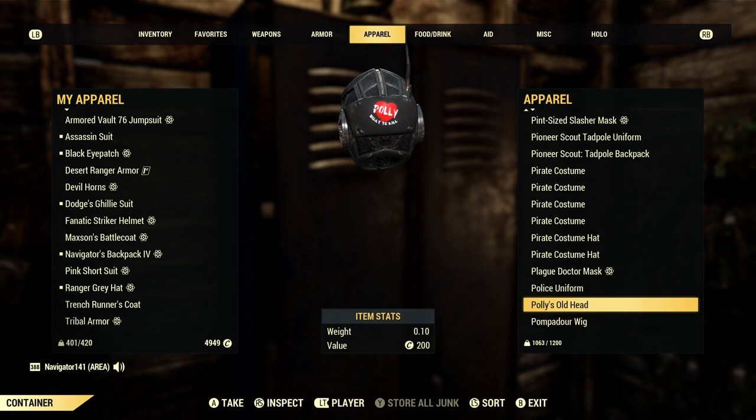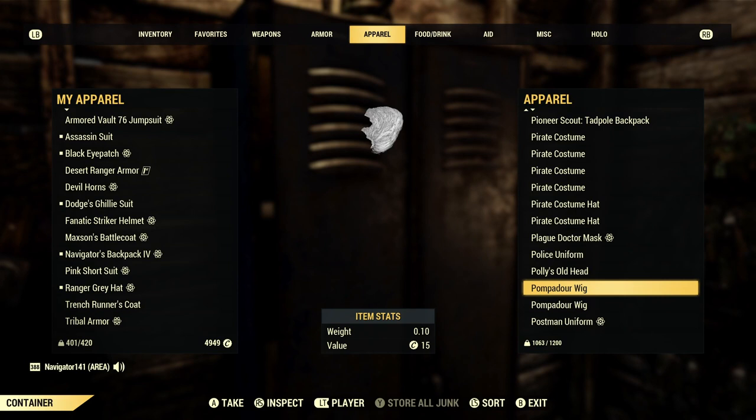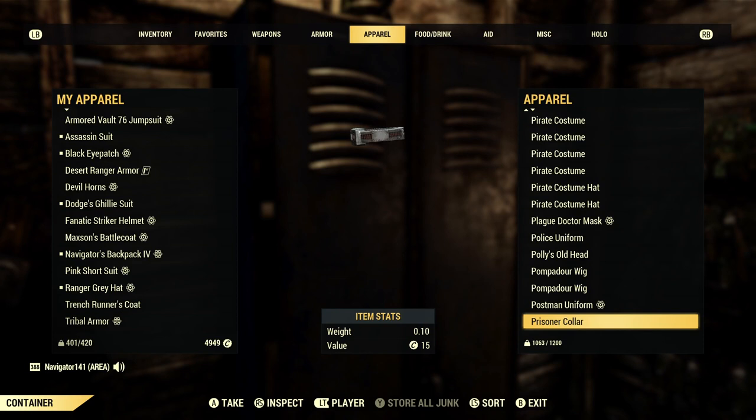Polly built to kill — so there you go. Pompadour wig — the only thing I don't like about this is it looks gray but when you put it on it's black. I wish it was a gray-white pompadour, or maybe there were different versions of it. That would've been so cool, because I love white hair. My character's got it and I'm hoping I can get it pretty soon.